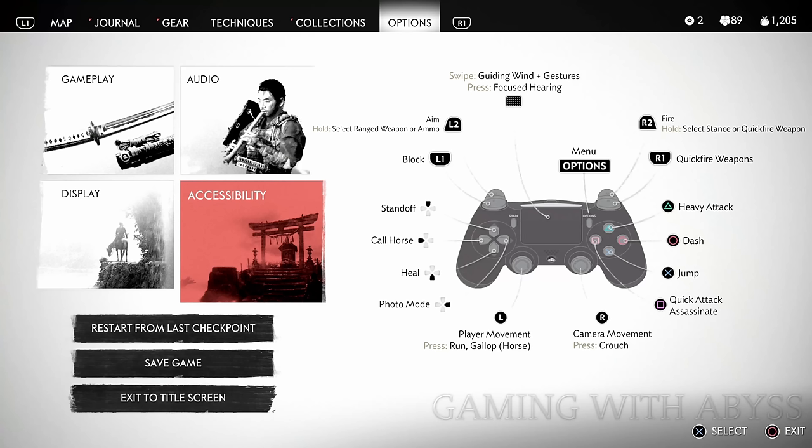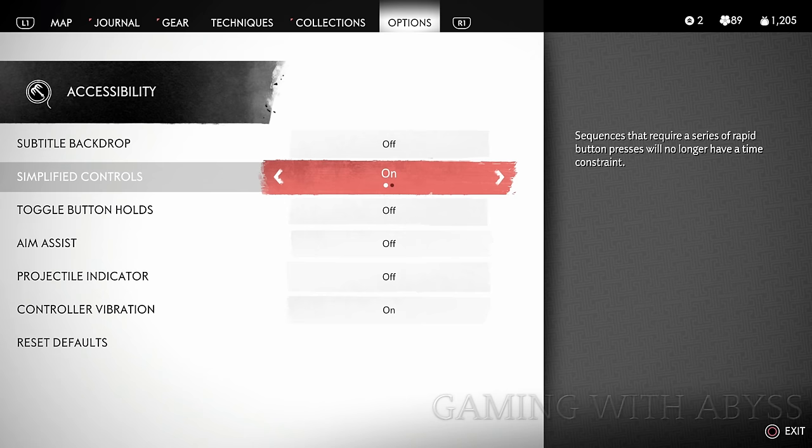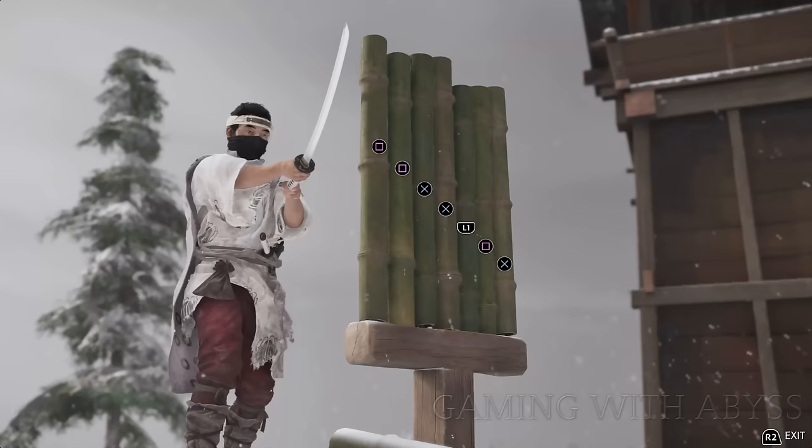The first tip is bamboo strikes. Go into your menu, scroll over to Options, and select Accessibility. Scroll down once to Controls and turn that on. This will remove the timer for the button sequence you need to press in order to complete the bamboo strike.